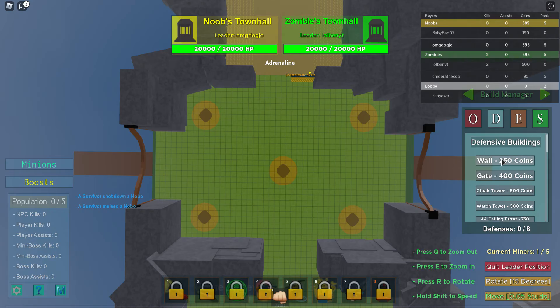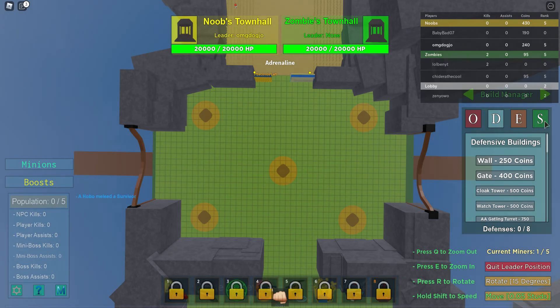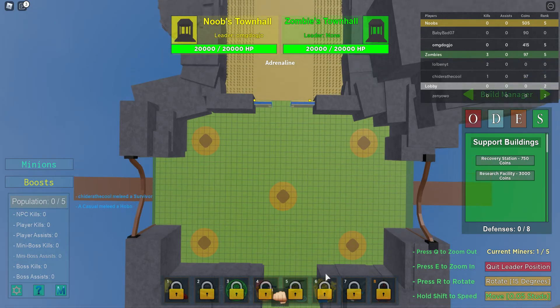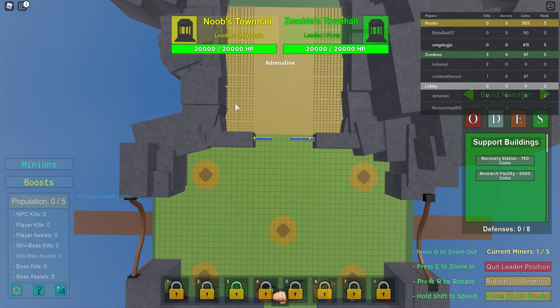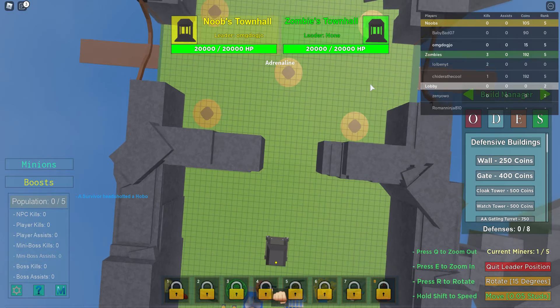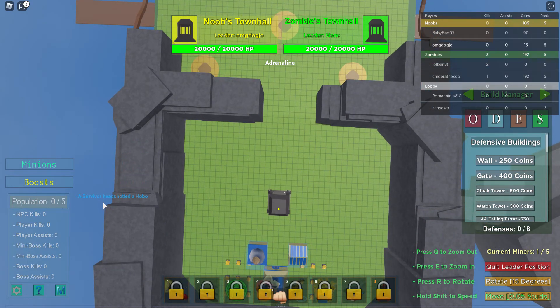Another thing you want to do as soon as possible is go to Defense — this is a basic tactic. Put a wall down here and you're also going to want to put a gate down. Down here are different things you can use to fight enemies. In Support, to get those items you need a research building — costs 3,000 coins. Put it down and you can buy a missile strike: go to any point on the map, spawn some missiles, and boom. Now I'm putting that gate down.